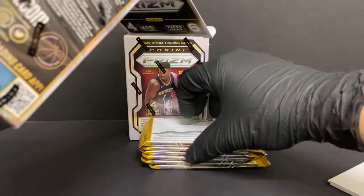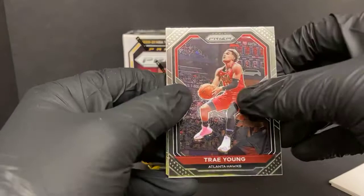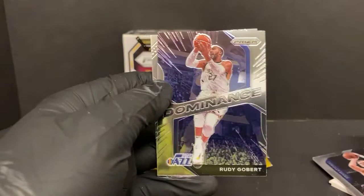It looks like that first pack might have our mem card — let's just full send, let's go for it. Trae Young — oh, it's upside down. Chris Porzingis for the Mavericks. Little mem card there, sensational swatches. Rito Bear dominance and Udoka Azubuike rookie card, also for the Jazz.